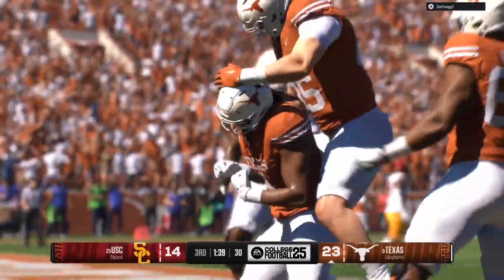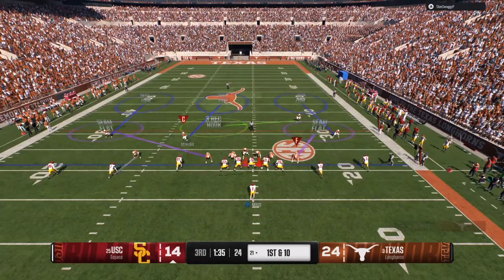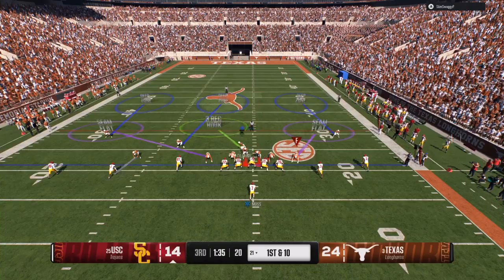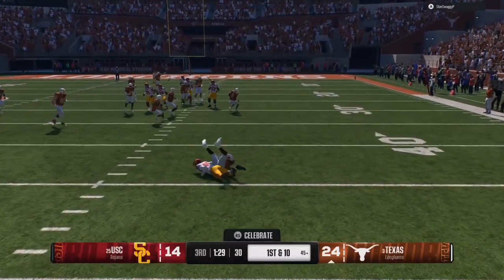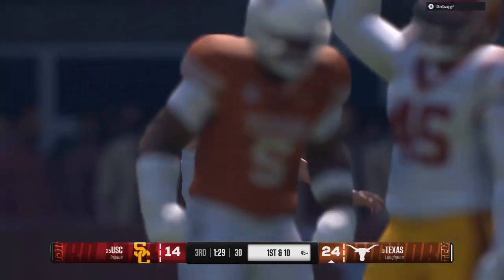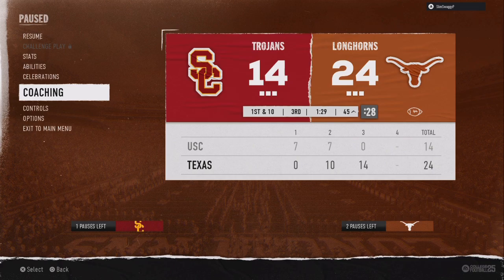My opponent still hasn't scored since the halftime adjustments — one minute and 39 seconds left in the third quarter. He's still in five-wide. I play match coverage with three receivers on the left, man up the inside guy with my best press cornerback — not the fastest, but somebody with the Jammer ability — and put help over the top. He didn't realize the safety was hovering there waiting for a deep ball, lobs it up, doesn't stay in the pocket. We'd been sending a lot of pressure against five-wide, and that's exactly how you get a turnover. My opponent saw enough and put in the backup.